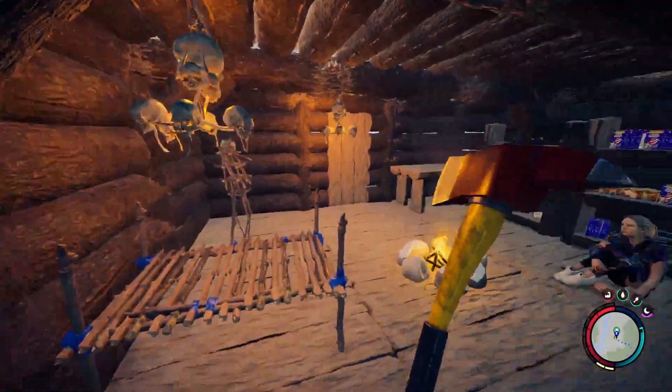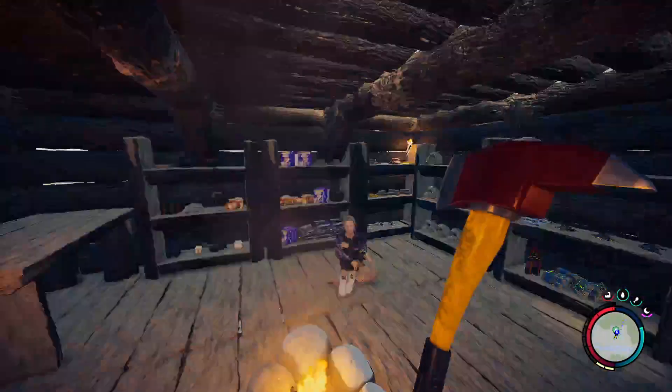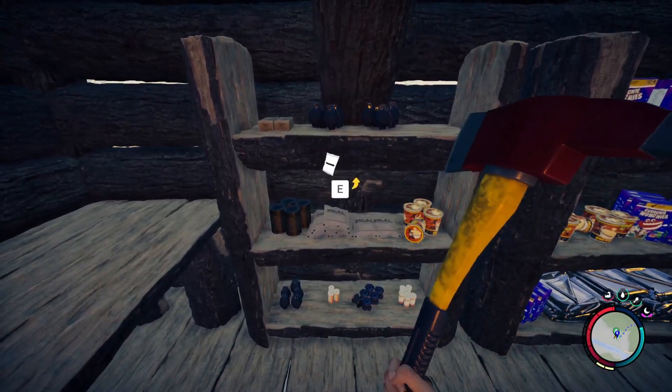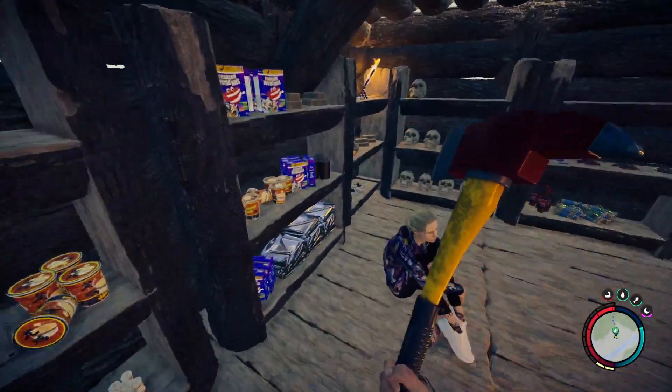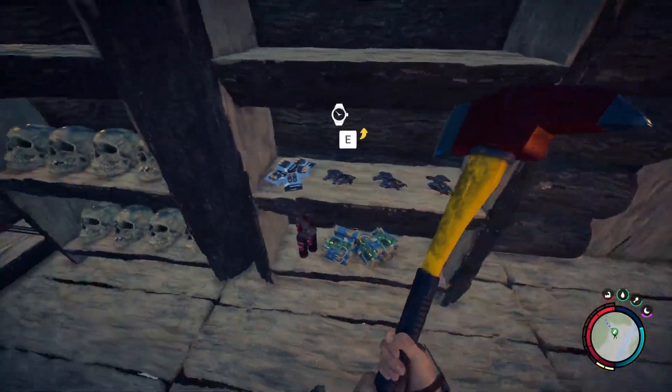Let's go inside. Inside the house we have the bed, mannequin, a couple of chandeliers, and a table. We also have a lot of shelving for all of our spare food and grenades, tarps, explosives, and skulls, which is super nice.